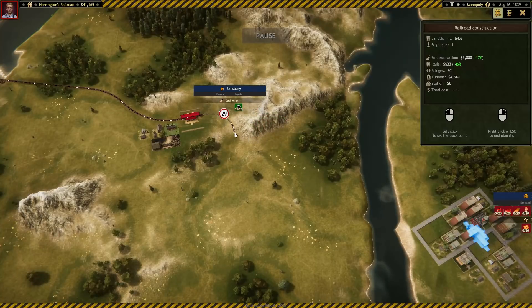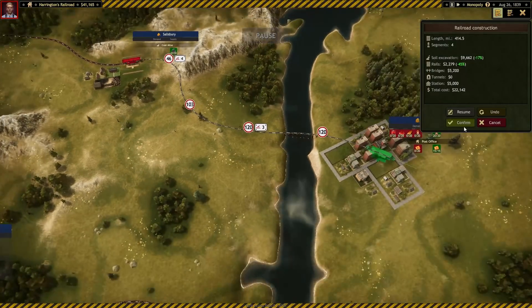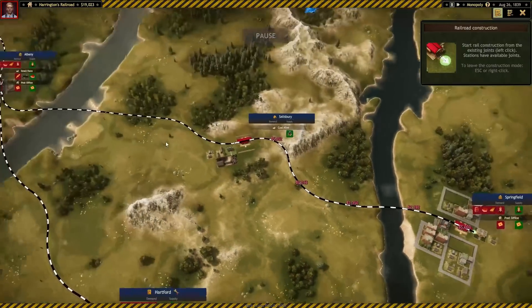That's cheaper than the tunnel. It's slow going, but again, we're dealing with the John Bull here so we're not expecting a speed demon. It's kind of a wonky way to fit, but I'll take it. That soil guy is paying off more than I realized. Alright, I'll take it.